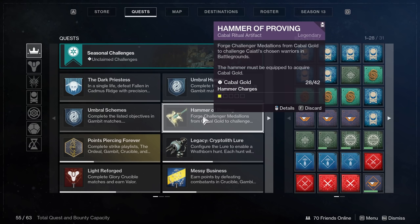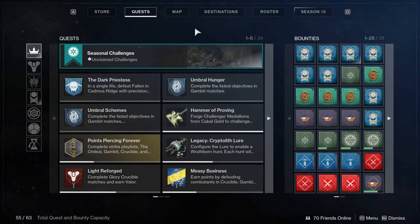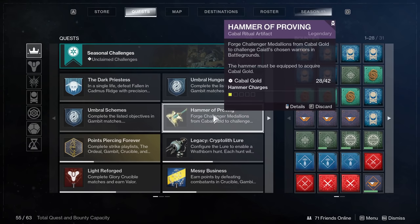Dungeons potentially drop gold per encounter. For example, in Prophecy you'd have the sphere dome room, the cube room, and the final boss — three encounters, potentially three drops. Depending on how fast you can run it, if you can get maybe 30 gold from all three in 30 minutes versus 14 from a strike, it might be worthwhile. Overall, the Hammer of Proving is what you use to store gold, store hammer charges, and smash tribute chests at the end of each battleground.